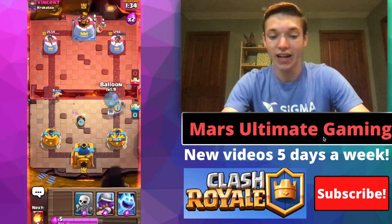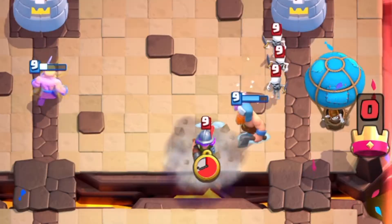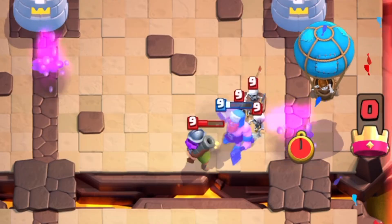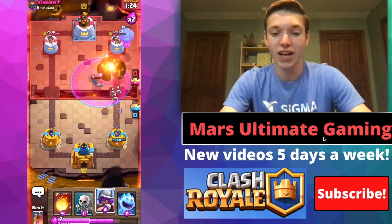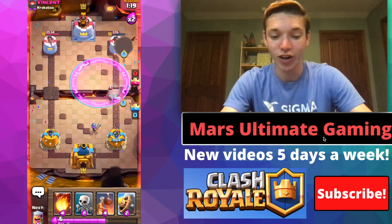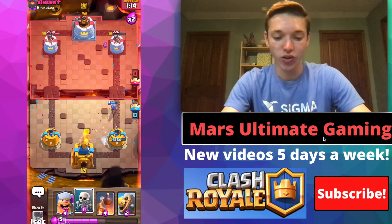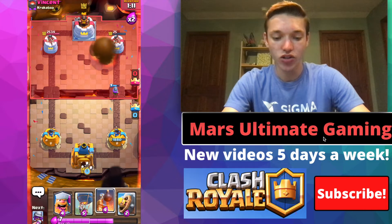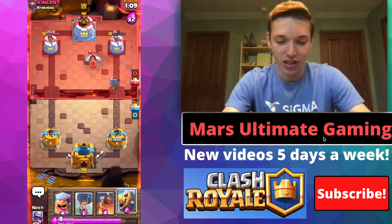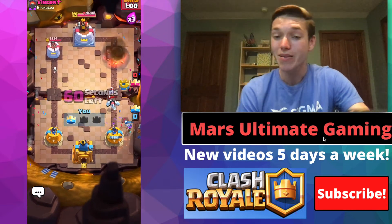We actually were able to get death damage last time, and guys this deck has a really fast cycle too, so even though he has 2.6 we're able to send in about as many lumberjack balloons as he can hog riders. He actually missed that play right there with the fireball — he tried to fireball it back but he fireballed it towards his tower. So now all I need is just two fireballs — fireball skeletons — and that's going to be GG, well played. Easy matchup against 2.6 hog.